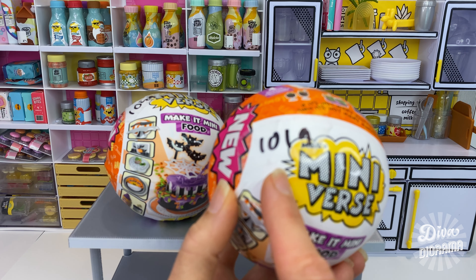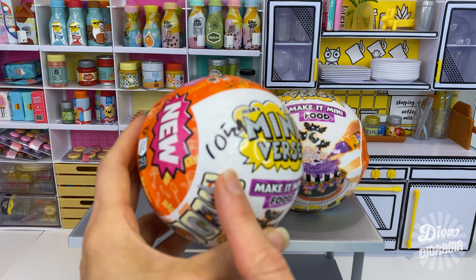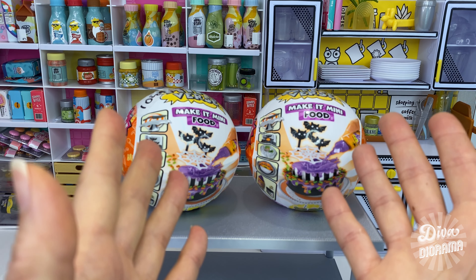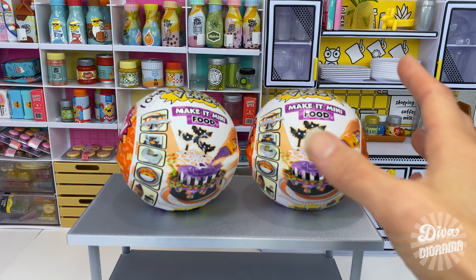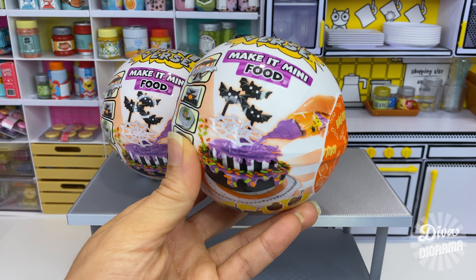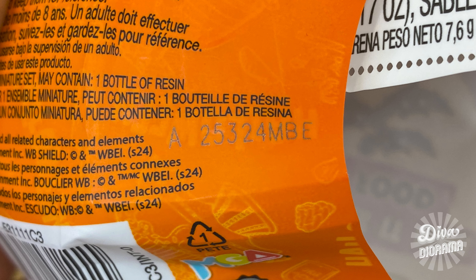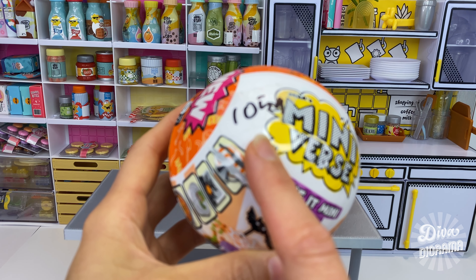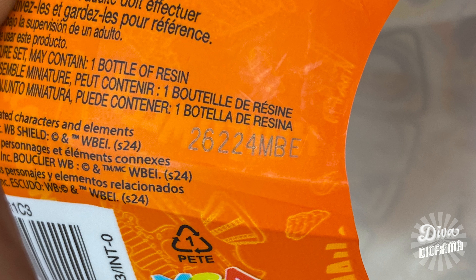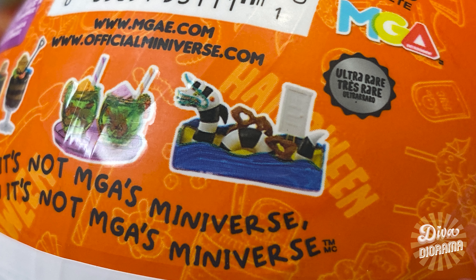Most of them weighed about 101 grams, but I did find one that weighs 105 grams. According to the wonderful Miniverse Make It Mini community on Reddit, there's a better trick to finding the sandworm. Apparently there's a number printed on the capsule - on the 101 gram capsule the number has an 'A' before it, but on the 105 gram capsule the number does not include the 'A' at the front. Supposedly the capsules without the 'A' are the rare sandworm capsules.